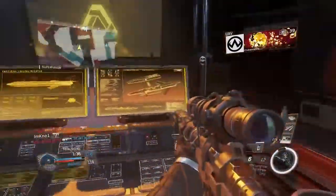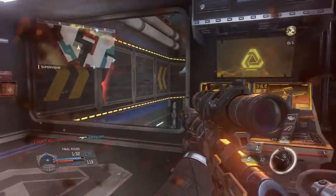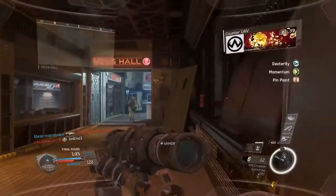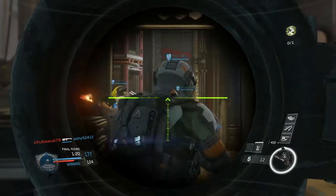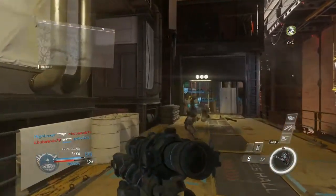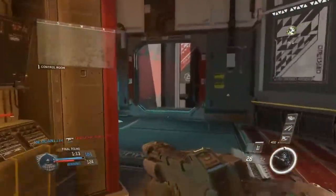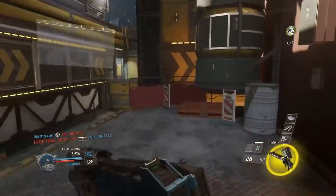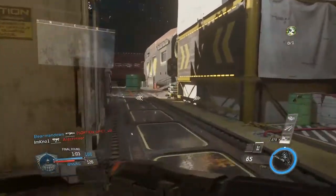At first I was like, oh man this gun sucks, but I started using it more and more and before I knew it I got everything unlocked for it, which is really cool. The map we're on is extremely hard to use this setup just because it's such close quarters and there's not much reason to use the sniper rifle, though there are a few longer sightlines. I'd rather run the submachine gun on this map.